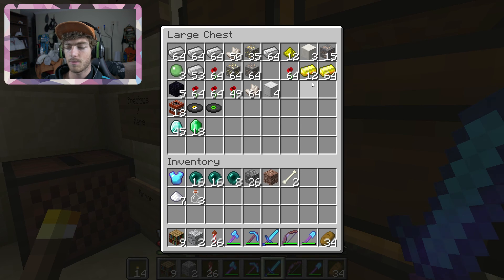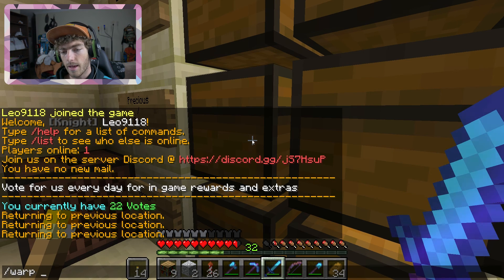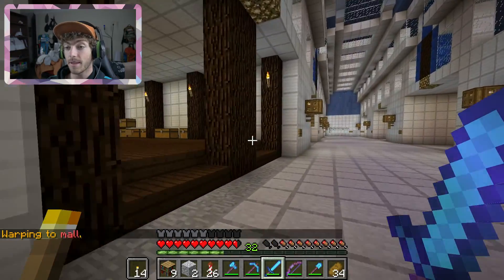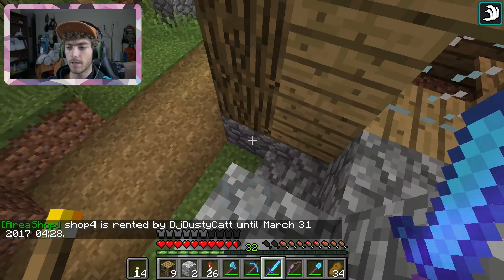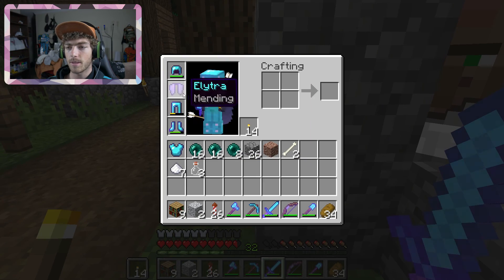Gold would probably be useful for potions — like brewing a glistening melon or something like that. This is all the gold we got from that one area, as well as this iron. One of the warps is a mall where players can buy stuff. So I bought a bunch of diamonds and coal from users in the shop, traded those to villagers to get emeralds, then traded the emeralds to the mending villager, which is how I was able to put mending on the elytra.